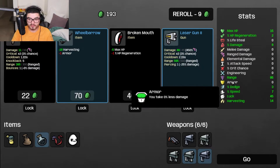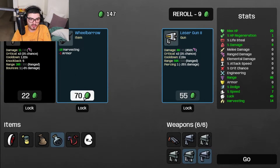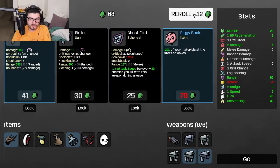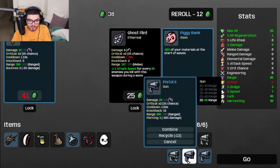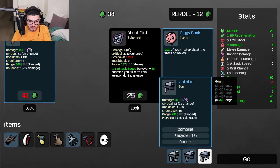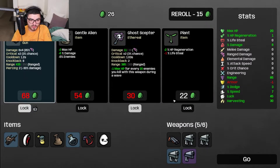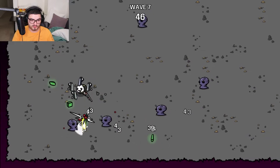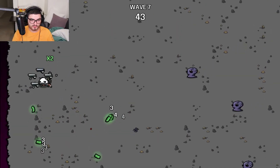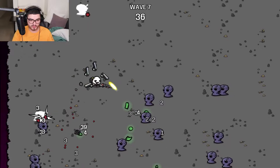How much armor do we have here? We have zero - amazing. HP regeneration - that looks nice actually. I don't think I care about it that much then. Armor - whatever, I'll get that. Can I do level two pistol now? Yeah you can do that. I'm gonna lock that and level up my shotgun as well. That's not good damage. So how does that end? We are at wave seven. I was supposed to be going faster. I don't know if I'm messing up here or not.